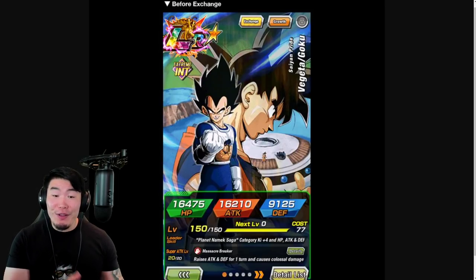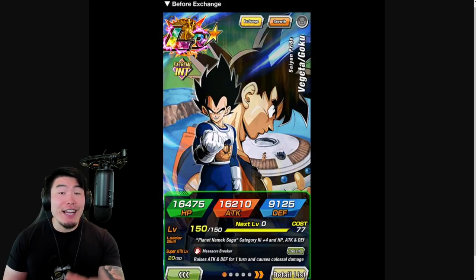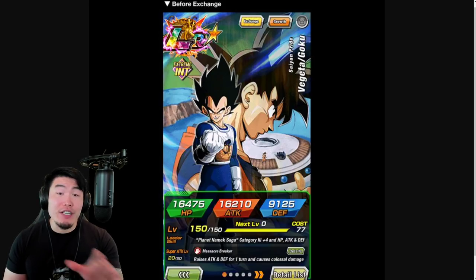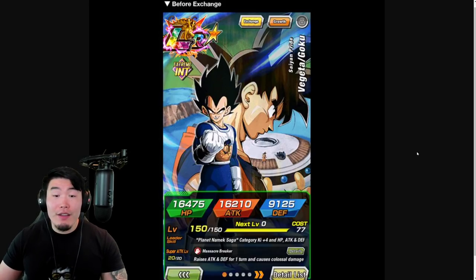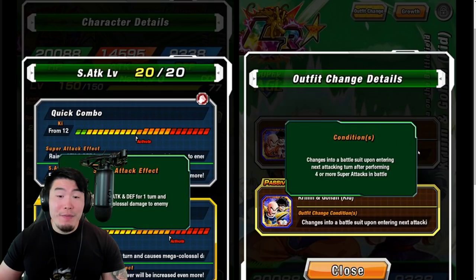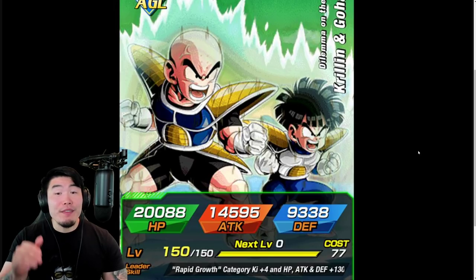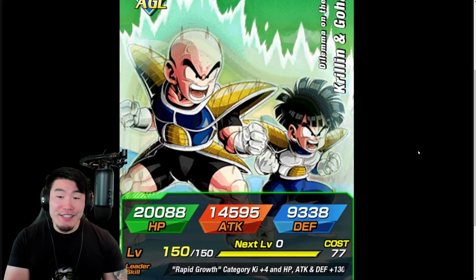Alright, so we officially have all of the details and animations for the upcoming Part 2 LRs. And to my surprise, the Vegeta we saw in the previews is actually going to be an exchange Vegeta and Goku, which is pretty awesome. The other LR we'll be getting is LR Krillin and Gohan, which comes with a costume change mechanic. We will be breaking down everything that both of these units do, but first let's check out the animations.